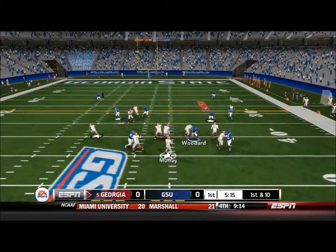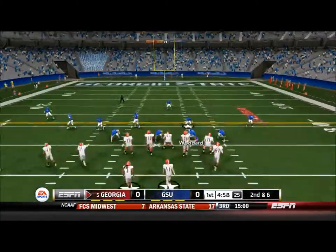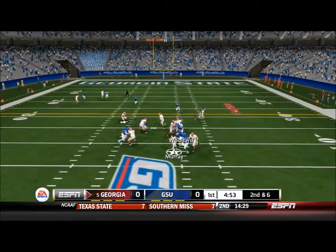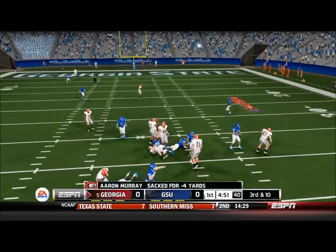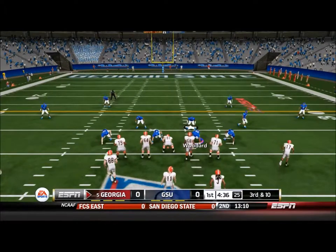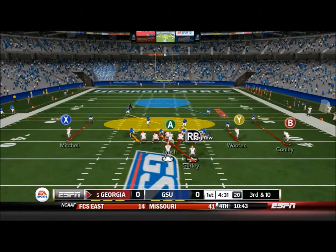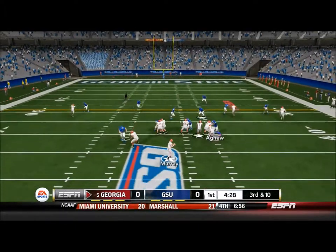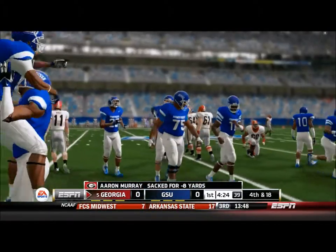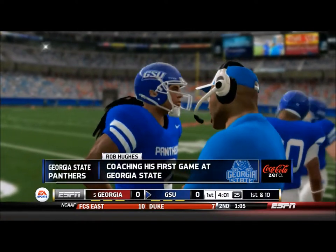First and 10 now, Murray is under center, Conley in motion, Murray's going to pass and find Conley for a nice 4-yard reception over the middle. Second and 6 now, shotgun look, Murray's going to pass and go down for a sack - negative 4 yards. It'll be 3rd and 10, so hopefully the defense can stop and not give any points to Georgia. As the tight end goes in motion, looking to probably be a pass - and it is. Murray's going to try and scramble and he's going to get sacked again. Loss of 8 yards, good stop for Georgia State as they're going to get the ball back.